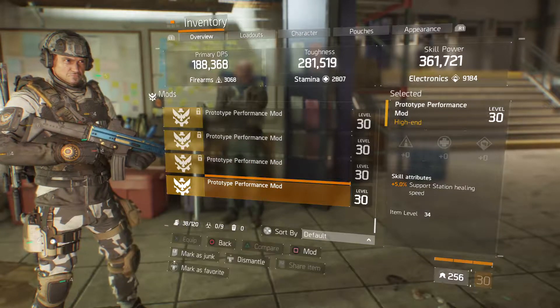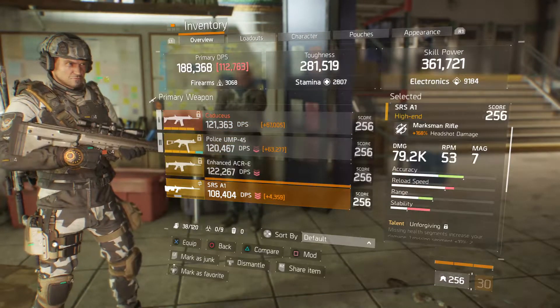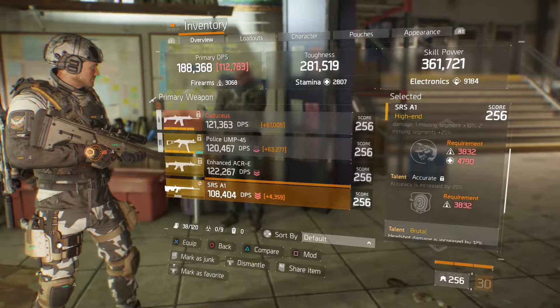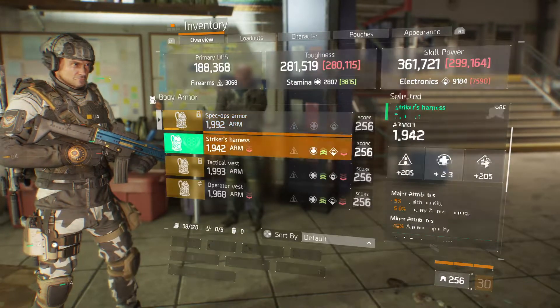So you got a performance mod with 5% support station healing. As far as the guns go, we got an SRSA 1 at 168% headshot damage with talents of Unforgiving, Accurate, and Brutal.